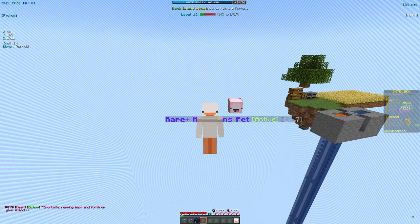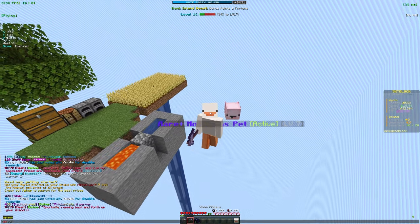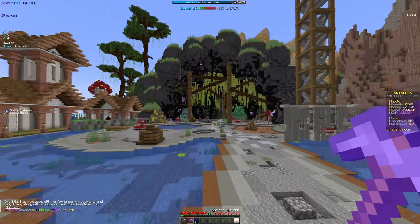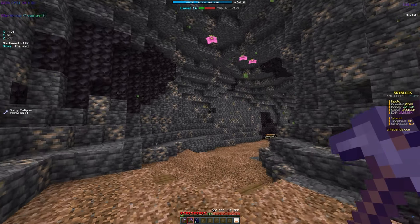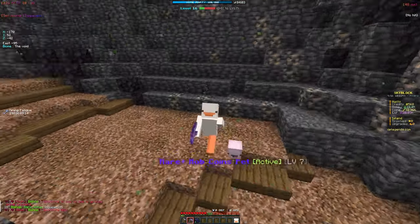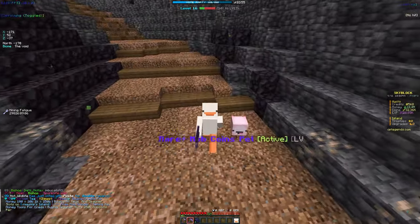We need about four stacks of iron, so we head to slash spawn, go to the mine on the right, and start mining. We have a stone pickaxe with Efficiency 3 which is decent. There are probably better ores in there like gold too, but we only have the stone one right now, so let's get the iron for the gear pieces.